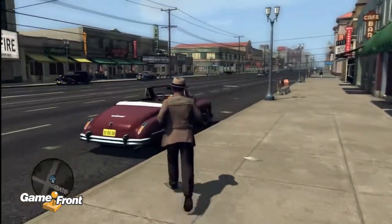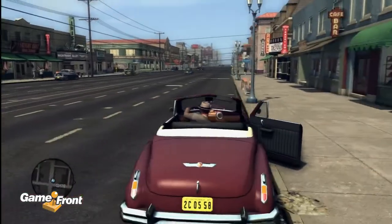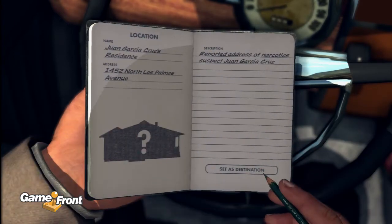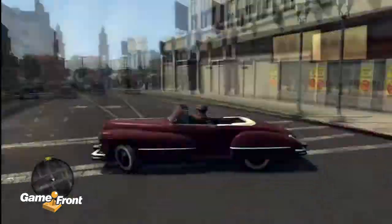This is James from Gamefront with a walkthrough of how to get the High-Flyer achievement or trophy in L.A. Noir's new DLC, Reefer Madness. This video begins just after talking to a snitch that gave us the Juan Garcia Cruz residence address, so we're gonna go there right now.